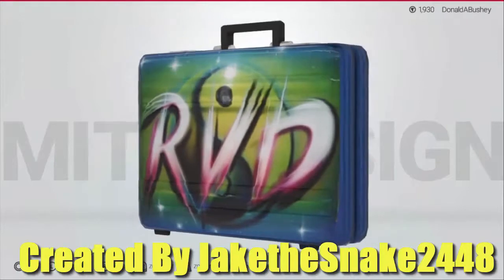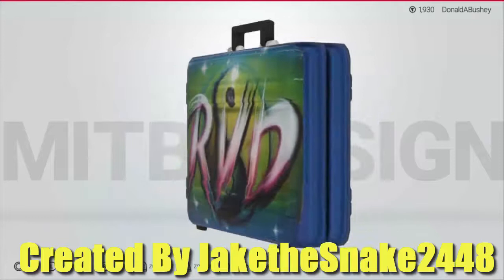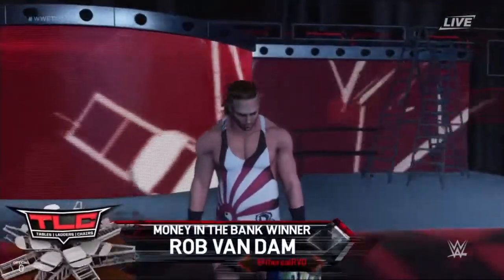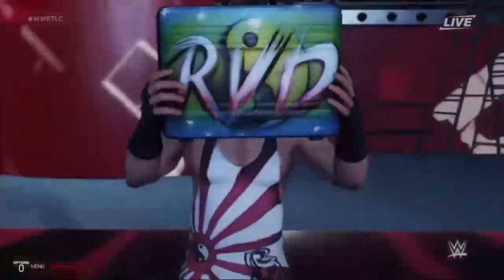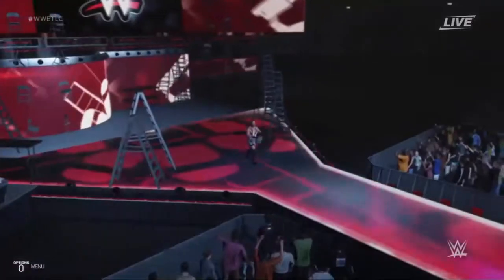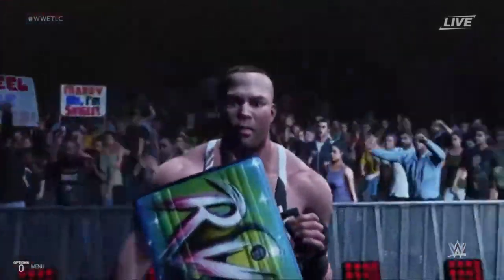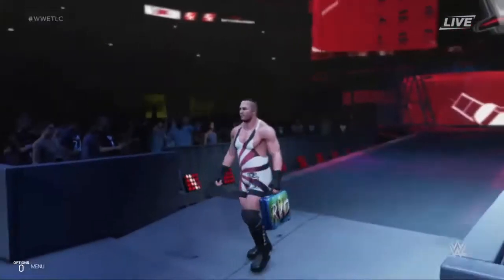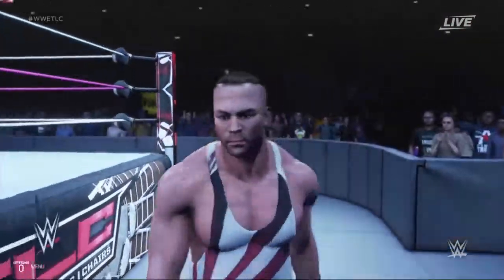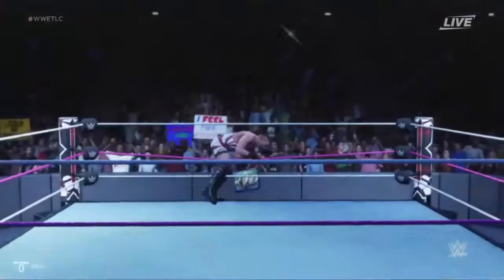Let's get on to briefcase number two. With briefcase number two we have Rob Van Dam's briefcase, created by Jake the Snake 2448 once again. I remember when RVD won the Money in the Bank briefcase and cashed it in at One Night Stand 2006, and then he became both the ECW Champion and the WWE Champion — it was mad. The design looks like it's spray painted, which is just classic RVD.